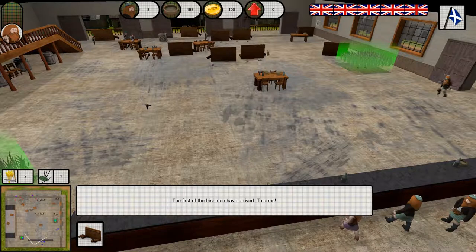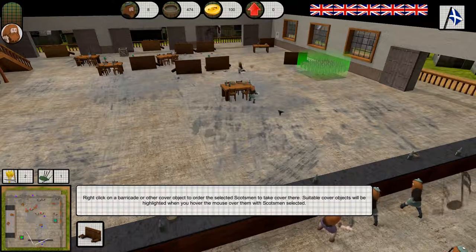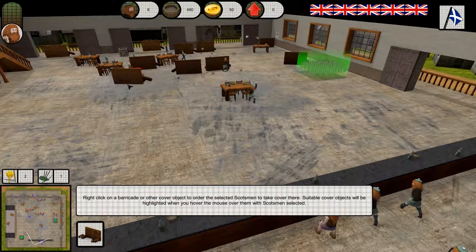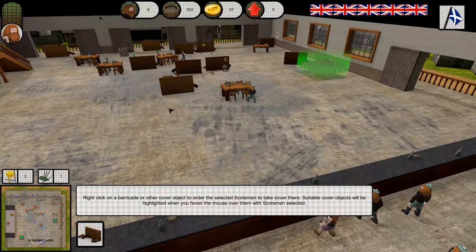The first of the Irishmen have arrived. To arms! Look at these buggers — these Irishmen are launching a deadly barrage of tatties. Make sure you keep your Scotsmen in cover. To order a Scotsman to take cover, select them and right click on a barricade.